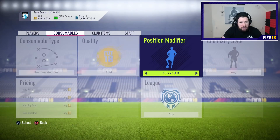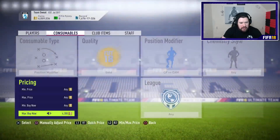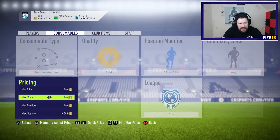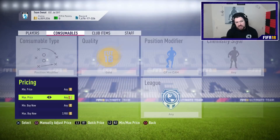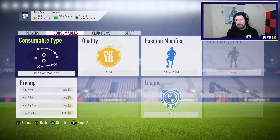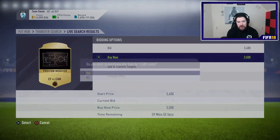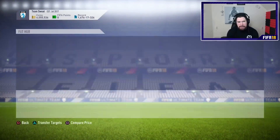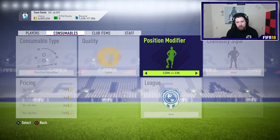So for position modifiers, we need Center Forward to CAM to start with. It's actually going to cost me about 5 or 6k to convert Henrik Larsson down to a center mid, but of course he's untradeable for us and he cost a very limited amount of coins to make anyway because we did the upgrade packs. So we'll take the Center Forward to CAM and then a CAM to Center Mid — if it's not needed, I'll just save it.